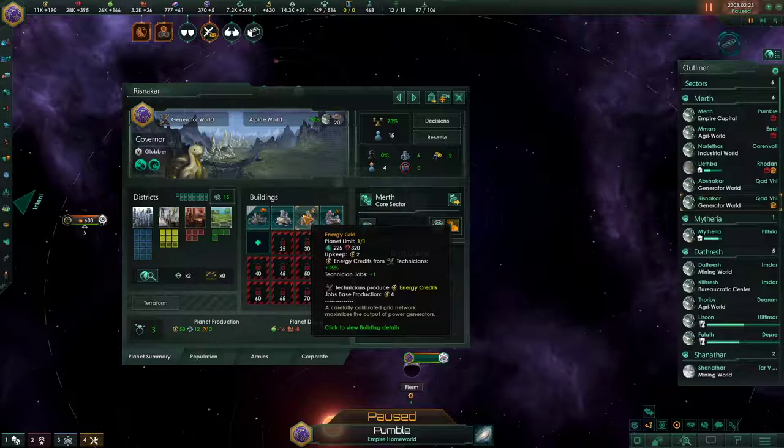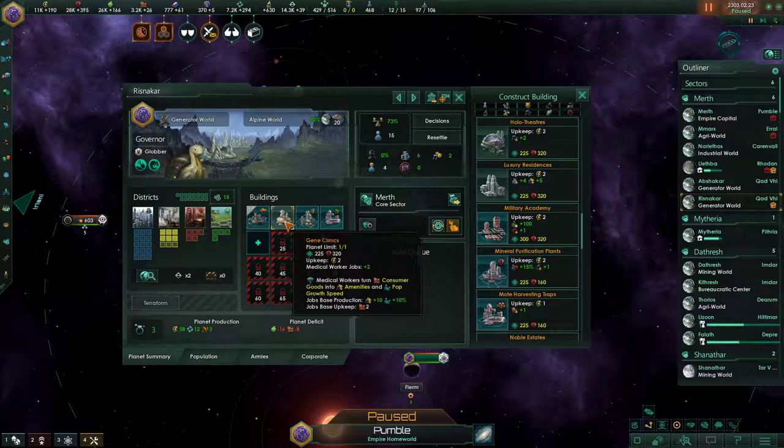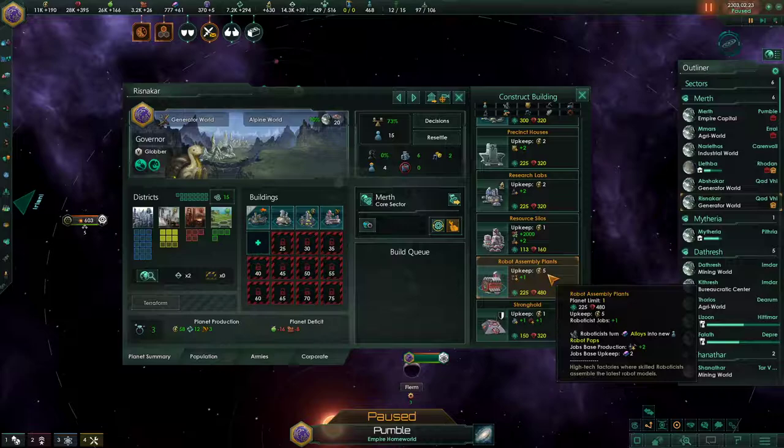I generally build force multiplier buildings in the 10-pop or 15-pop slot, because I want to take an early slot for a population growth building first. There are two main types. The gene clinic produces 10% pop growth, employs two medical workers, consumes one consumer good per pop, and produces five amenities per pop — great for amenities and population growth without costing a huge amount of consumer goods. The other type is the robot assembly plant, which consumes alloys — previously it consumed minerals, but that changed. Base production is two population growth per month for robots.